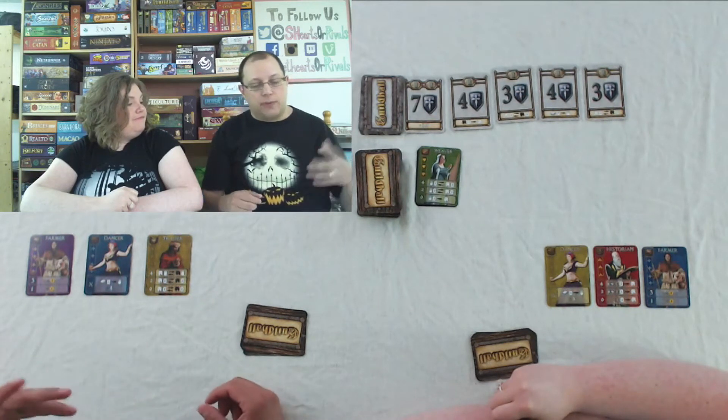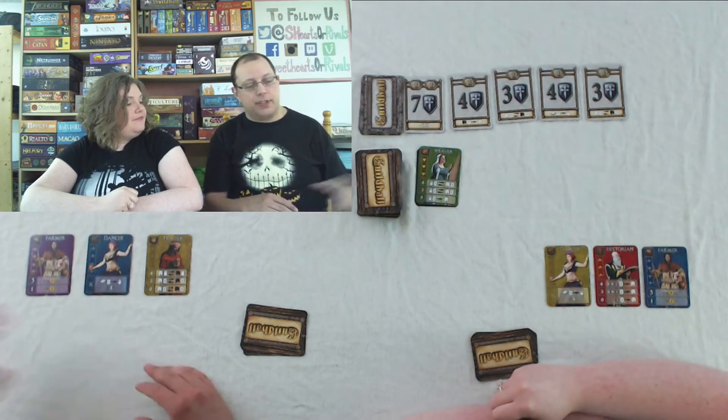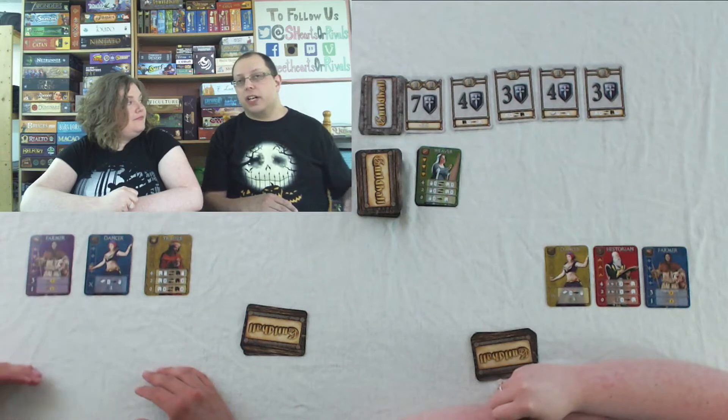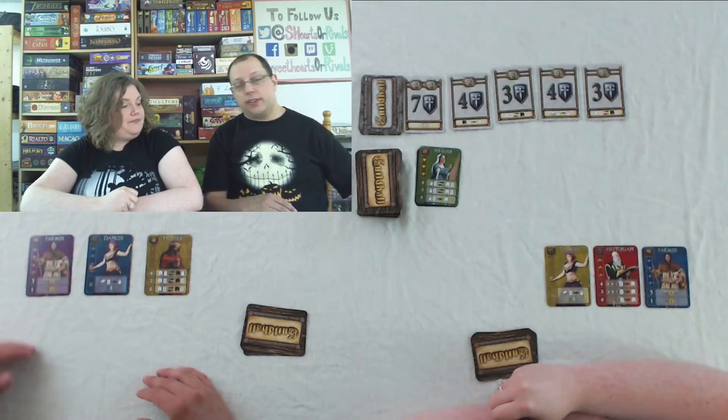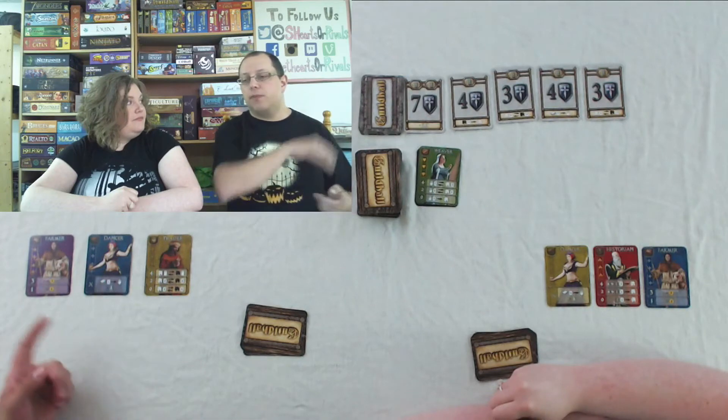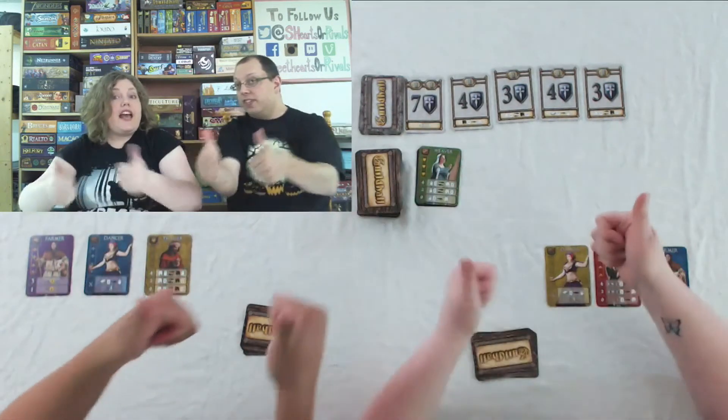What you're looking for is to complete a chapter. To complete a chapter, you need the same characters — one of each color, and there's five colors. Once you get those into your Guildhall, you flip them over, you get a completed chapter, and you can trade them in for victory points, which is how you win the game. You play until someone gets 20 victory points.